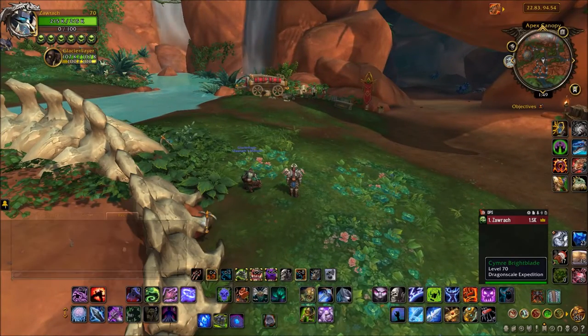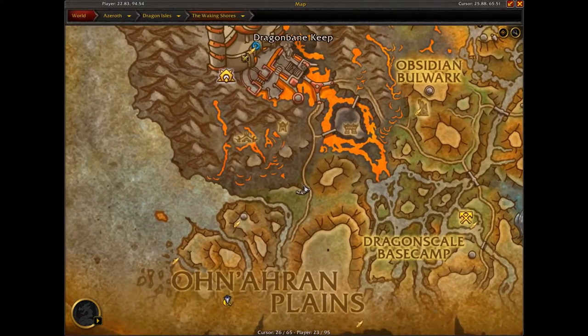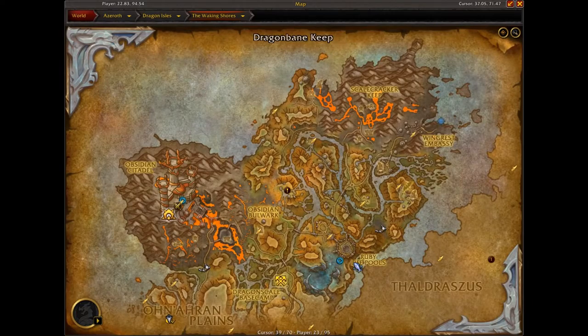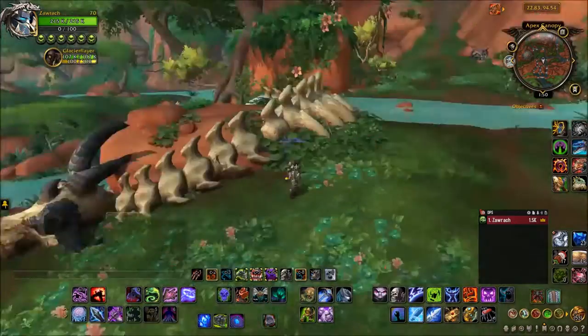Today I'm going to be showing you how to get the Bugbiter Tortoise Pet. This was recently discovered by the Secret Finding Discord, and it requires this world quest down here called Brightblade's Bones to be up in the southern area of the Waking Shore, just bordering in on the plains there.